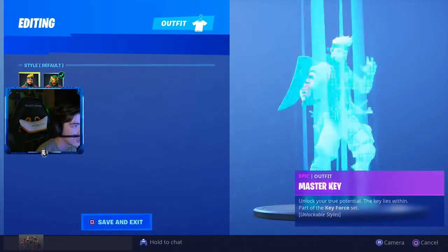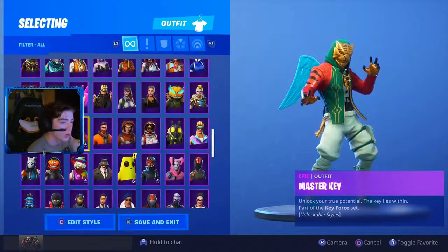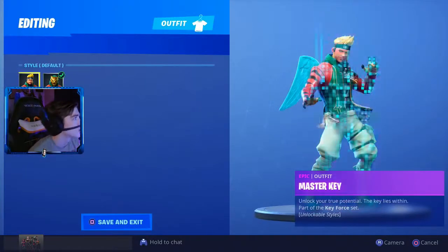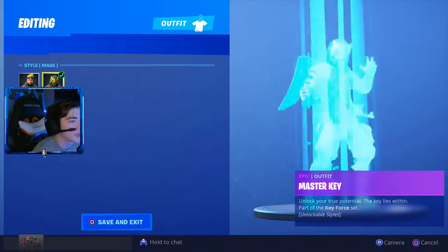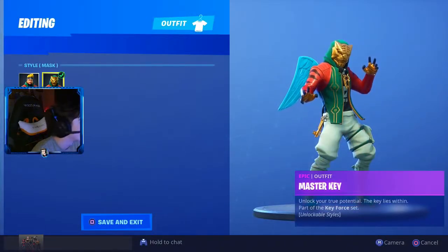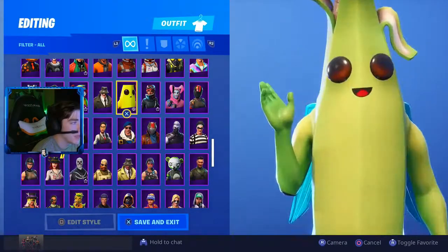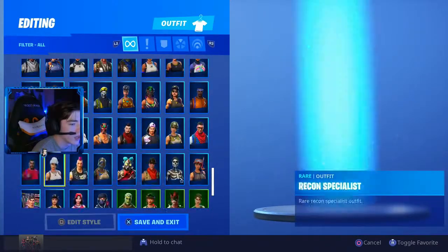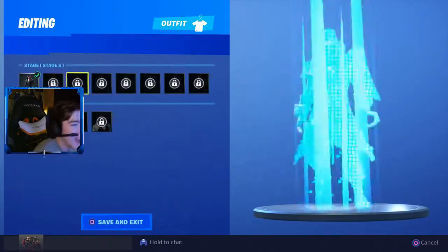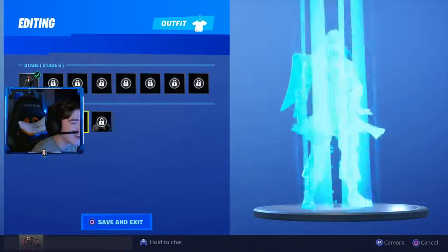Here's Master Key — unlockable styles. How did I unlock this style? I don't understand. Do you have the Master Key skin? I don't, so this might be a glitch. The Master Key for some reason I already have it — it's really weird, I'm not sure why. I have the Peely, the banana man, the Sidewinder. Are there more upgradable skins? Yeah, the Black Heart, bro. I cannot wait to look at that guy and unlock him.